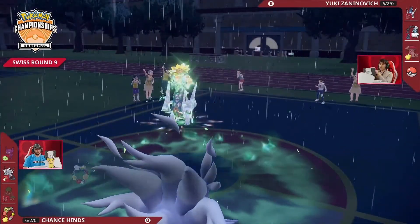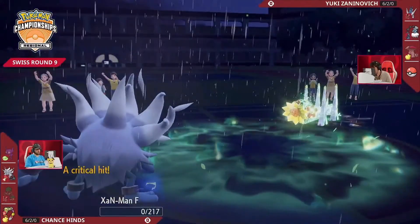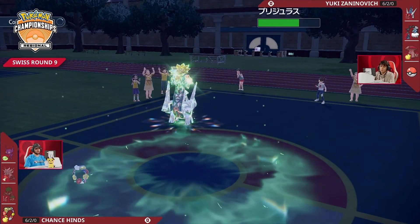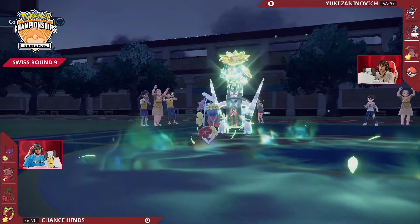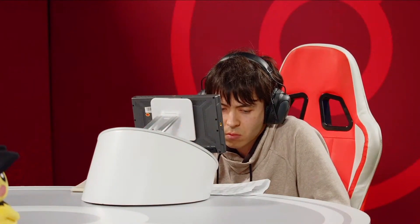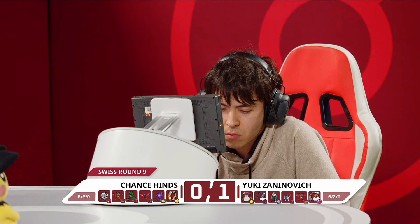Meanwhile Archaludon continues to boost itself, using every turn of Rain Dance to keep getting those boosts and going on the offense. And here's the critical hit! That could have been an insanely impactful critical hit — Archaludon has boosted itself so much that the crit KOs Annihilape. And Comfy? Comfy doesn't really do anything by itself. That's the one way to lose with teams that have just one central core — as soon as that core goes down, you have to click that run button.